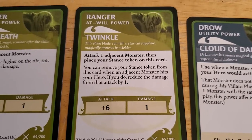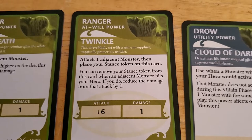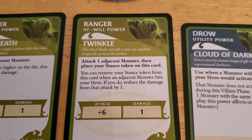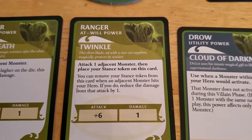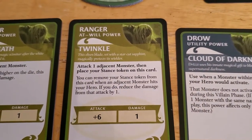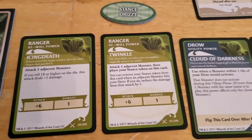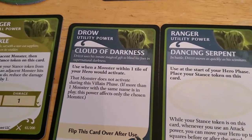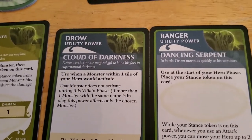You can remove your stance token from this card when an adjacent monster hits your hero — if you do, reduce the damage. So if I use this ability, I can attack an adjacent monster with a plus six, put the stance token on, and then the next time I get hit I take one less damage. I'm not sure that's too helpful at the moment. I might have been able to use this Cloud of Darkness prior in turn two — I didn't think about it. I'll keep that in mind.